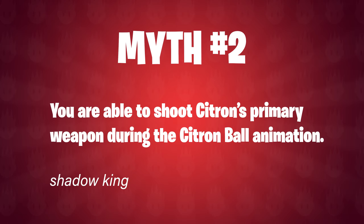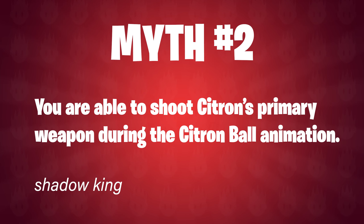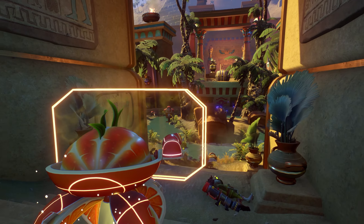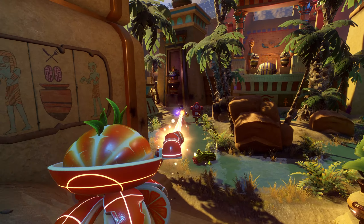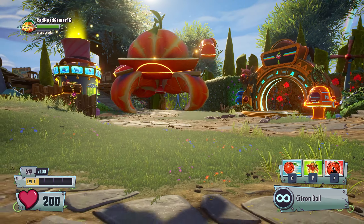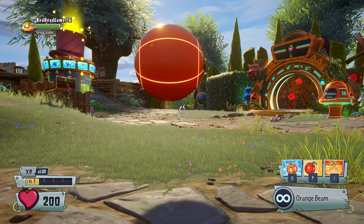Myth number 2 comes from Shadow King: you are able to shoot Citron's primary weapon during the Citron ball animation. The result was actually a lot more interesting than I was expecting. The initial test involved two trials — first, using the Citron ball ability while holding down the fire button to see if the beam continued during the transformation, which did not work. The second trial was to use the ability and then try to press the fire button, but again no dice.